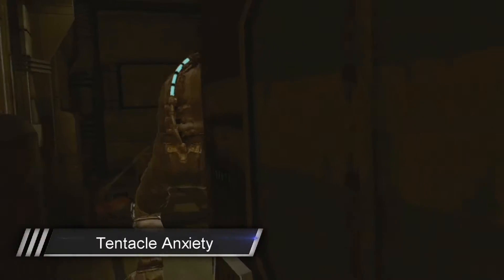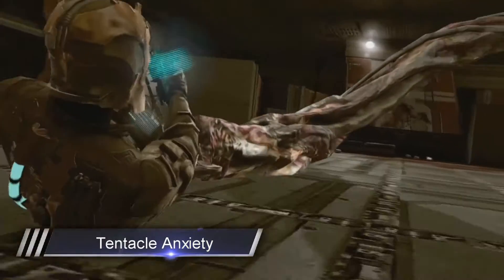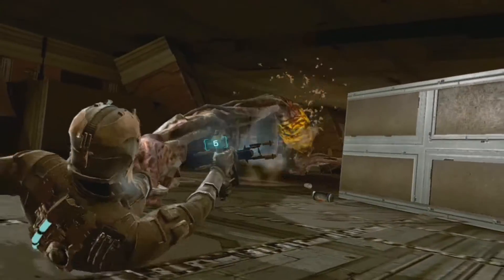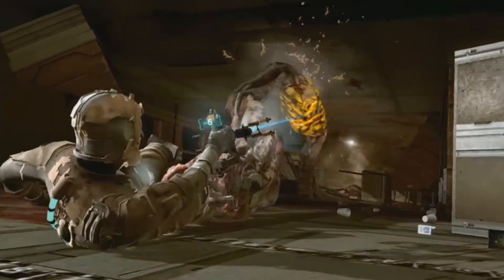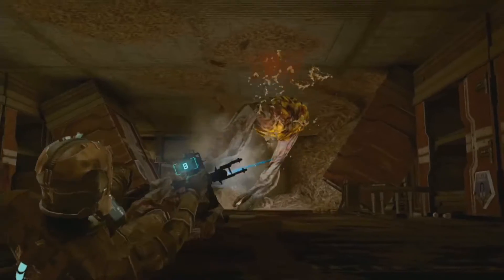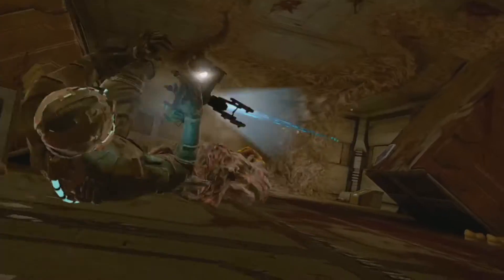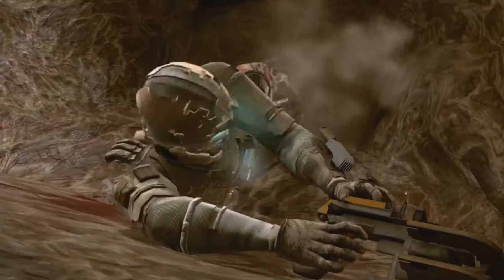Remember the strategy from the chapter six video for dealing with the tentacle using the reload skip? Once again, reload skip will skip the animation for the reload. Just before the tentacle drags you closer to the hole in the wall, quickly reload, and once you've recovered from the drag you'll have a fresh mag in the cutter, as long as you have ammo in your inventory. Be very precise with your shots here, otherwise this strategy won't work.